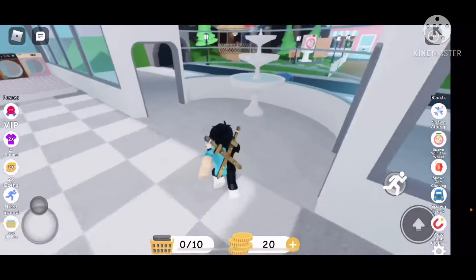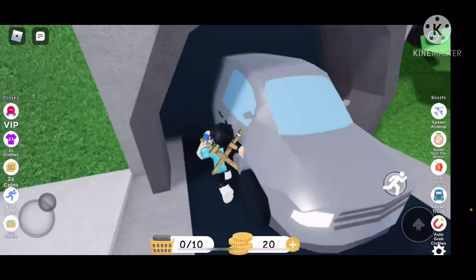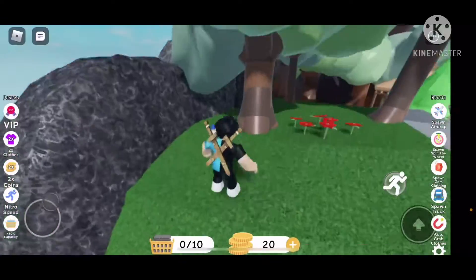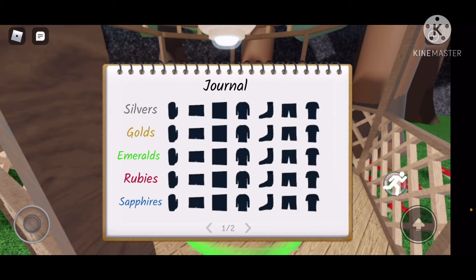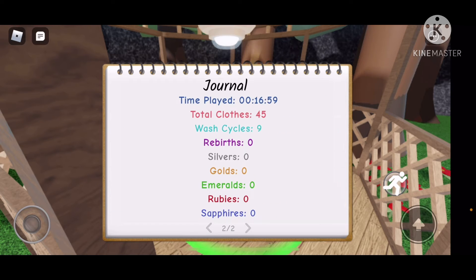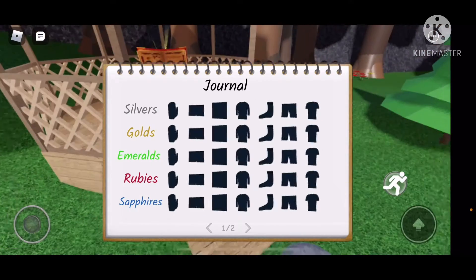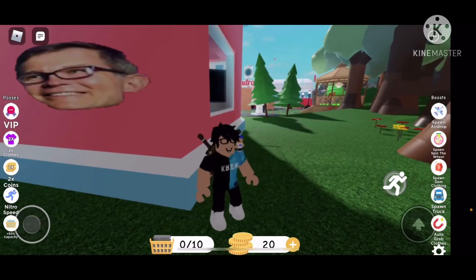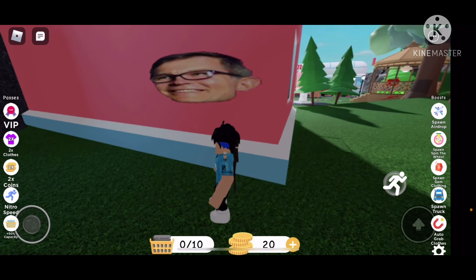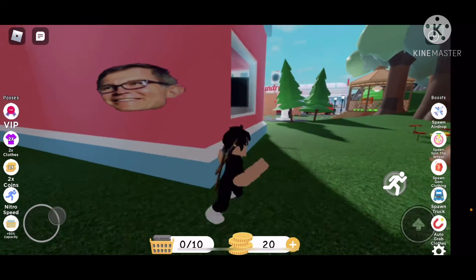I'm gonna go explore the map a bit more. Whoa! Dude, I thought that was gonna run me over — that scared me. What is this? Whoa — what the? Journals, silvers, golds, emeralds, rubies, sapphires. Titan plate? Oh, so it's like a thing. Wait, how do you find gems and stuff? Can you mine? Well, that's a stupid question — of course you can. Oh my God. Seriously? What is this? I don't know who this is, guys — if you know, comment down below.